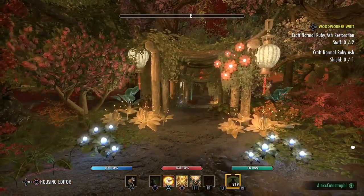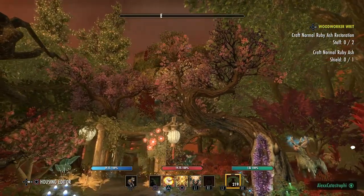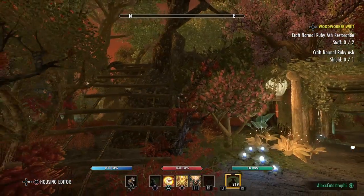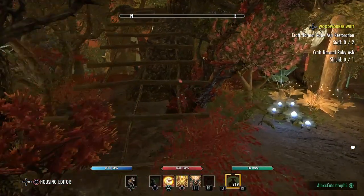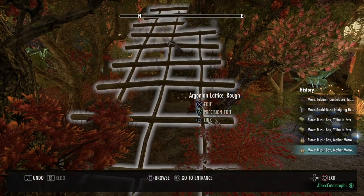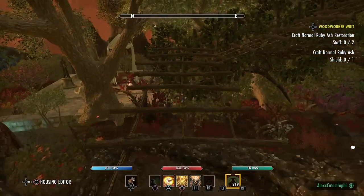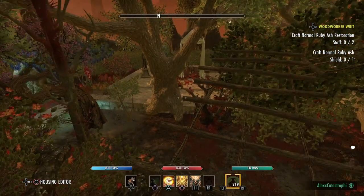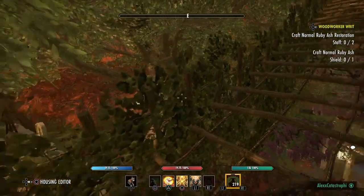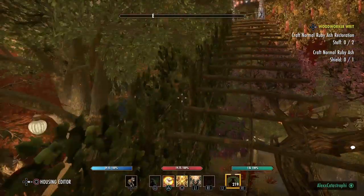The path goes straight ahead too, but the cool thing is I built a treehouse up there and you get to it right here. I love these Argonian lattices - in case you guys have never seen them, you can stand on them and they're perfect to build on and walk on because they show everything underneath and don't block the scenery with something tacky looking. I just love them. So we're going up to the treehouse.